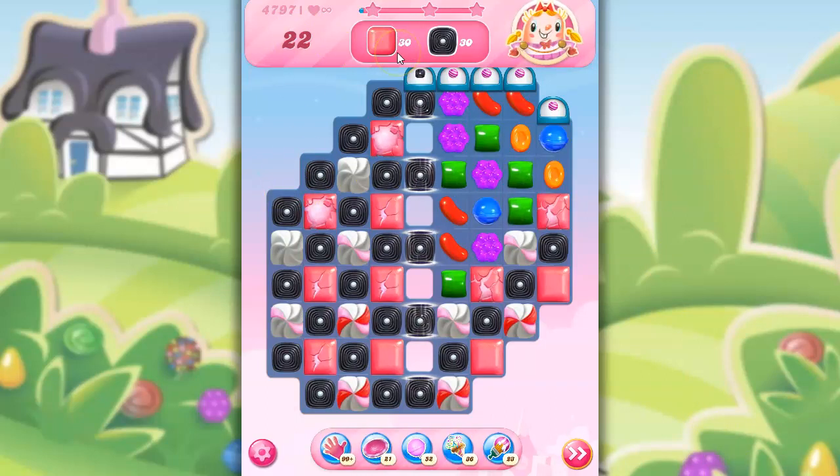We have 22 moves to pop 30 layers of Bubblegum Pop. I love Bubblegum Pop because it explodes with force, and some of these are already fairly well open — these are ready to pop with just one hit. These need a couple hits, these need three, these need four. And then I've got to collect 30 licorice, and I've got only one licorice dispenser I can see, but I think I have a lot of licorice on the board.